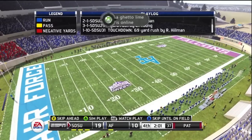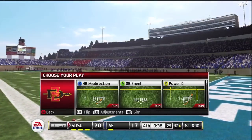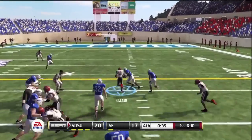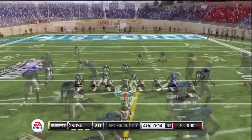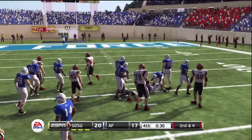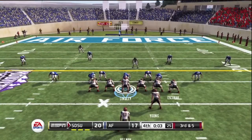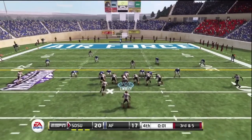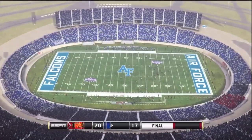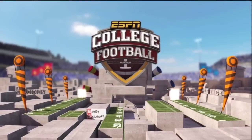Maybe some breathing room at 20-10 with two minutes left — you would like to think so. Well, not exactly the case. Air Force comes right back and scores again — 20-17, only 38 seconds left, one timeout for Air Force. Hillman another nice run; that broken toe does not seem to be bothering him. No timeouts left — Hillman runs up the middle again, 2nd and 4, up to 120 yards averaging 6.6. That's your ball game — finish off a way too close for comfort 20-17 victory.